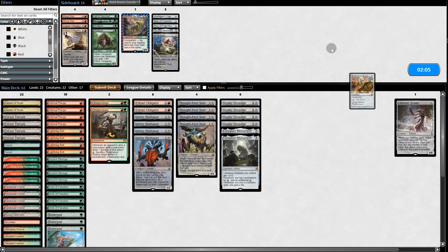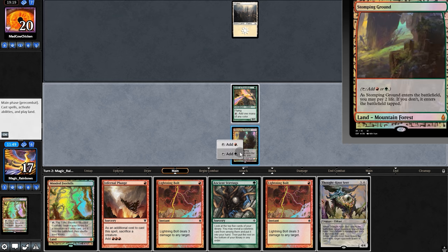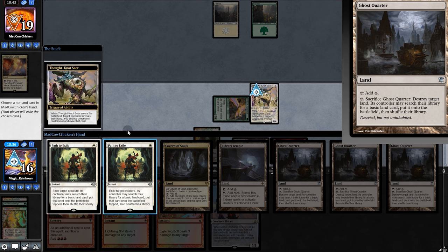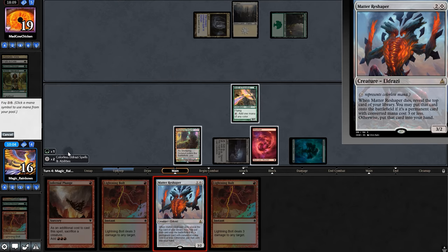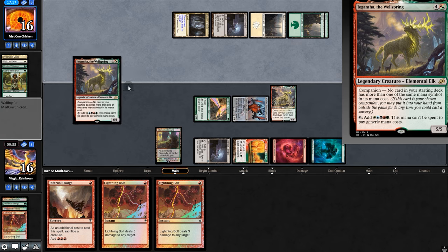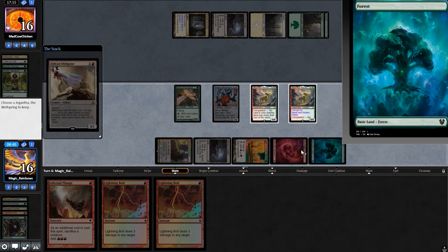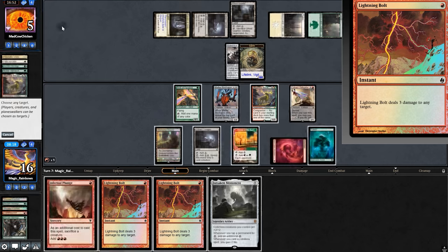Going into Game 3, bringing back in Sower. Opening hand has some stuff — play the Bird. Opponent passes. We'll go Stirrings grabbing a Temple, then pass back. Play Thoughtseize — oh my gosh, that's a lot of Ghost Quarters. After this Path, we'll be down to one basic in deck. Play Stirrings grabbing a Canopy. Play Noble — and they kill the Noble, another Bolt. We'll go Reshaper, putting Jegantha in hand. Their Reshaper puts Jegantha in their hand. Swing for three and play Jegantha. They play their Jegantha — Obligator! It's labeled, legendary rule — we keep ours and sack theirs. That's so cool! Back to opponent — they play Batterskull. How about Bolt and Bolt? And we'll be on to the next match.